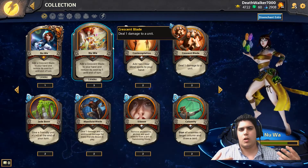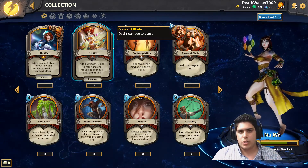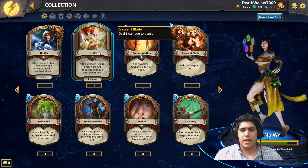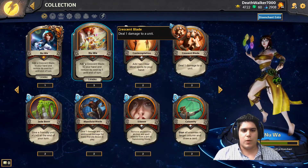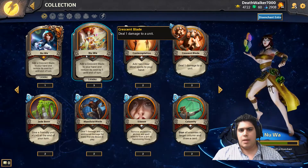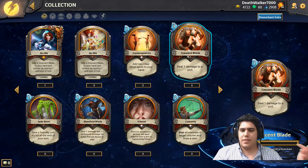Basically I'm going to talk about what the themes are around each Pantheon, what the leaders are, and what they do. First off we have the Chinese Pantheon, whose leader is Nuwa. Her ability is to add a Crescent Blade to your hand and reduce its cost by one until end of turn. Crescent Blade is a one-mana spell that deals one damage to a unit.